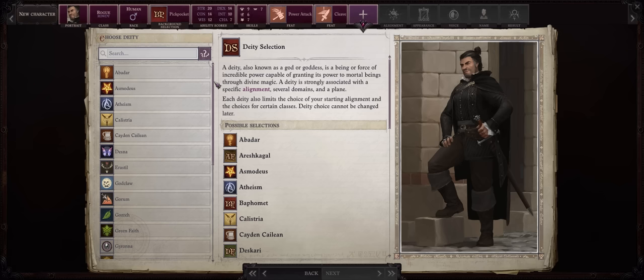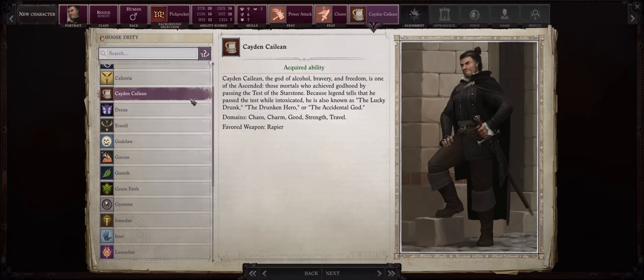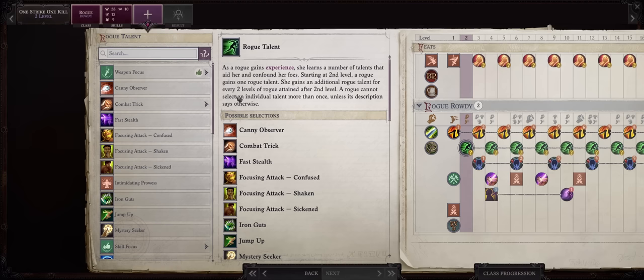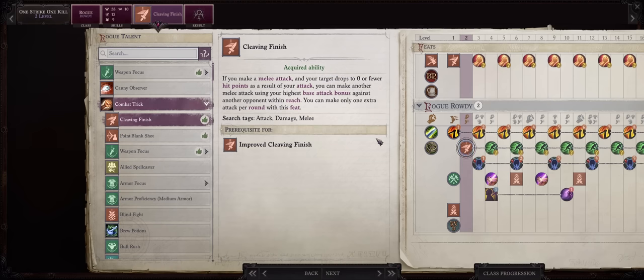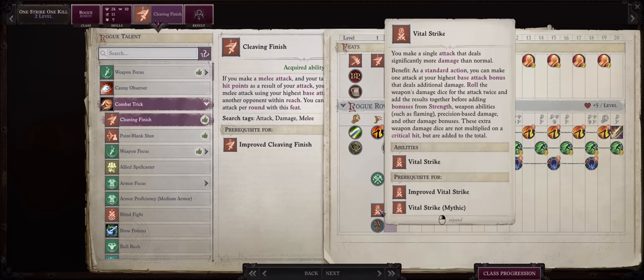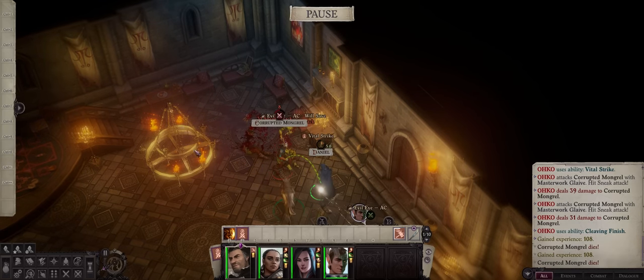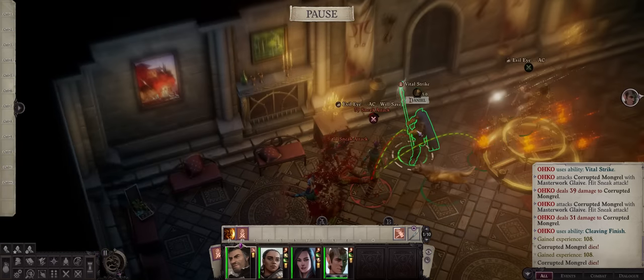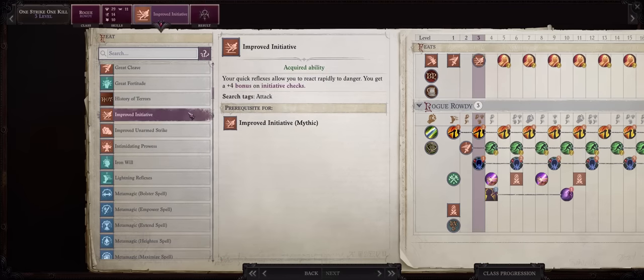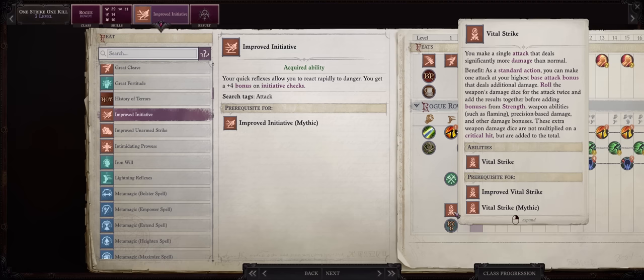Since we are going with Trickster, any deity that allows chaotic alignments works — Cayden is a pretty fun one — and I would go with Chaotic Good or Chaotic Neutral. For level 2, combat trick and then Cleaving Finish. This way, just at level 2 we'll already have 2 attacks per round: one from Vital Strike which will most likely kill the enemy, especially early game, and after that we'll get a free hit against a nearby target through Cleaving Finish. For level 3, go with Improved Initiative — the higher your initiative the better, because you can activate Vital Strike and the Cleaving Finish line before enemies can even react, and you catch them flat-footed for the first round for way higher chances of hitting.